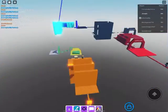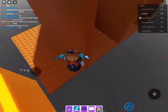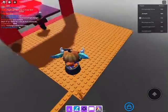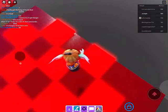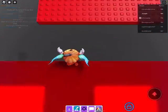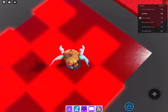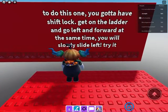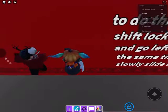So we're in the challenge again. The glowing parts are killers, and I already know that. To do this one, you gotta have shift lock. Get on the ladder, go left and tilt at the same time. You'll slowly slide left. Easy.